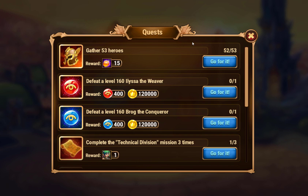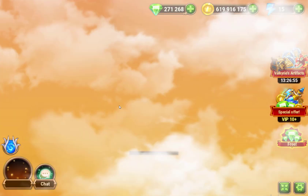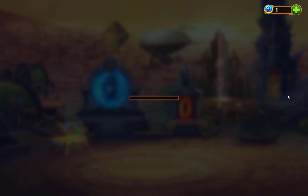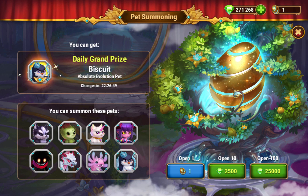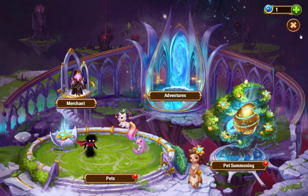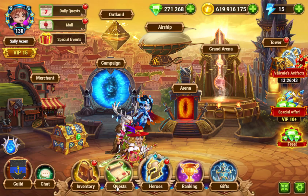You'll get 5,000 emeralds back for spending that 4,500, so that's an extra 500 for getting that totem. There are a couple of other quests too along the way — you can spend 1,500 and get 2,000 back the first time you do this, and there's also one for pets where you can spend 2,500 and get 3,000 back.